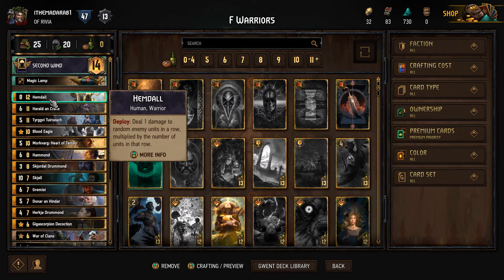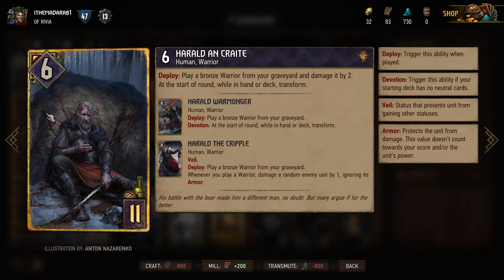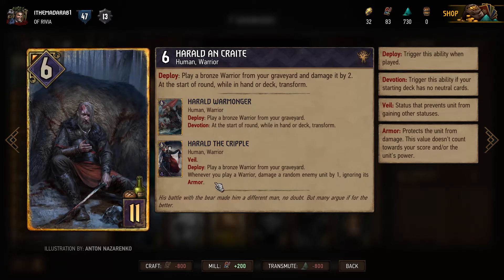So there's a bunch of damage to a row, and it's multiplied by the number of units in the row — so the more units there are, the more effective he is. There's a magical lamp. Held and Crate is the evolve card for both of the decks — the boats one and this one. So he eventually gets Veil and deploys a warrior from my graveyard, and then also whenever you play him he damages by one ignoring armor.